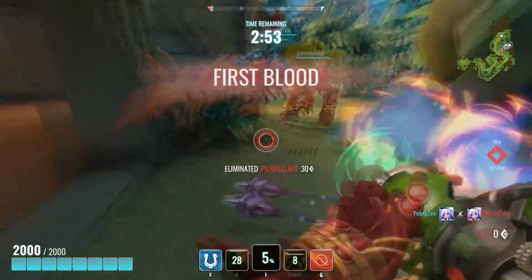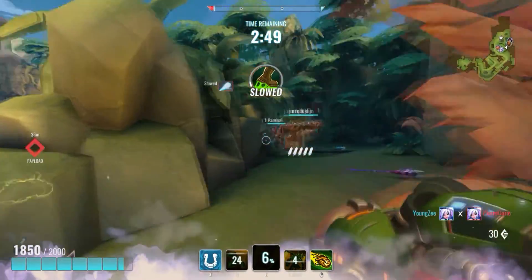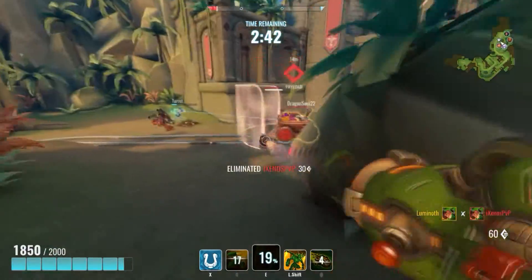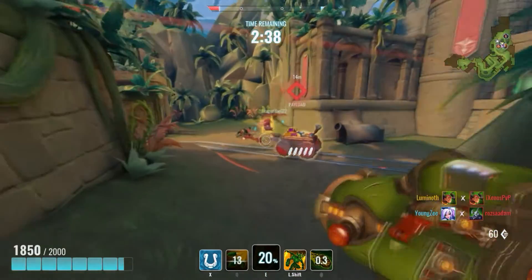Be aware though that his ultimate comes with a huge shoutout warning the enemy team, which makes them usually get out of the way and hence harder to hit. In the end, Drogos is a bit like a fighter jet — you swoop in fast, deal damage and retreat before coming back for another pass, and this is how you should play him.